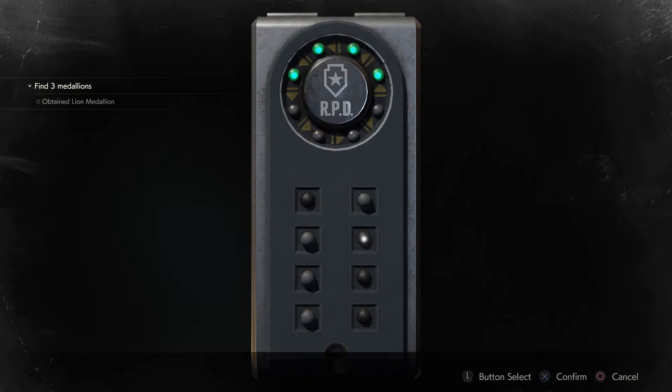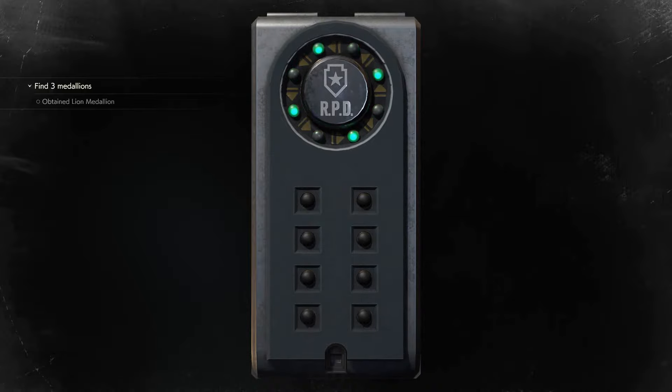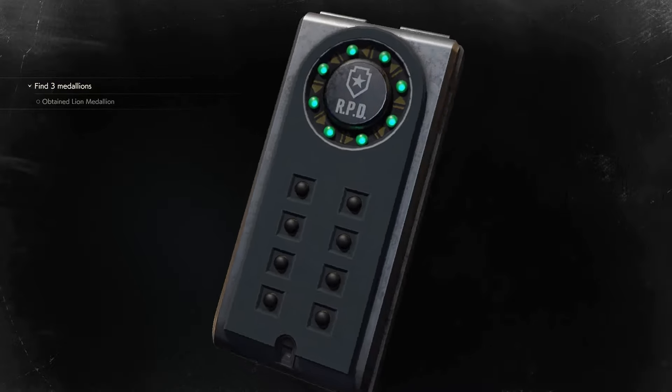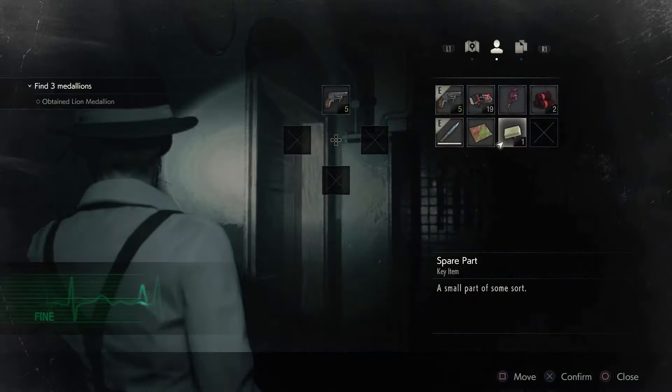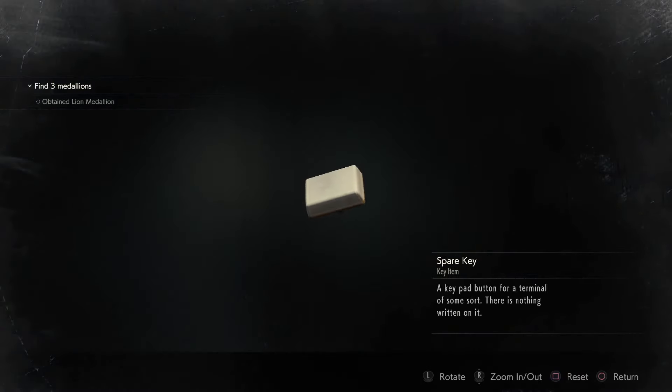Okay, so it's going to be top, up, bottom, up, up. None of them. Wow. Easy. And it's open — check that out. Nice. We now have a spare part, spare key, keypad button, terminal.